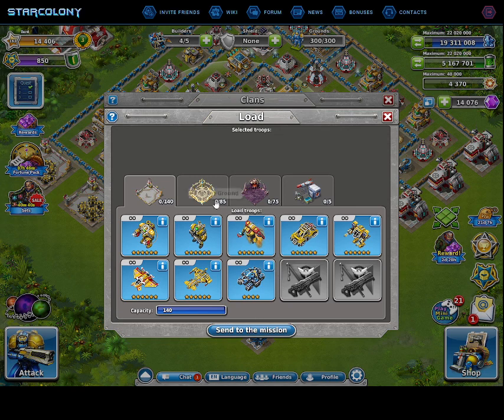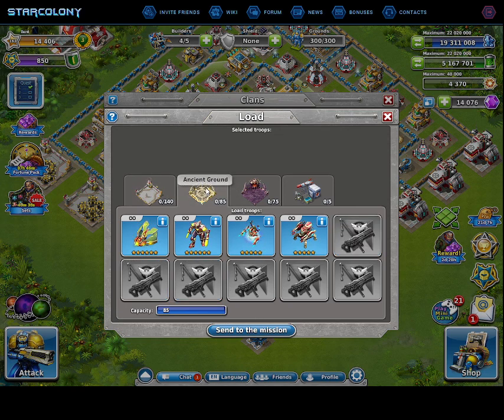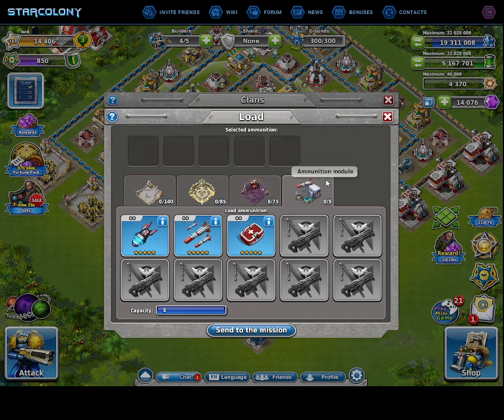This is like the Zealot, but it's called Ancient Ground, with Pulsar, Adept, Plasmon, and Annihilator. And you got the Zerg equivalent, called Swarm Ground, with Levieta and Megabat Widow. When you attack, you can also use ammunition — this includes medkit, missile, and EMP.